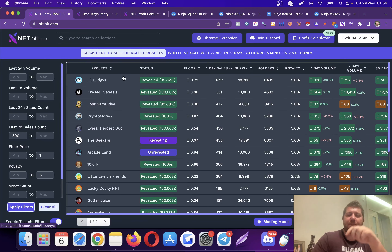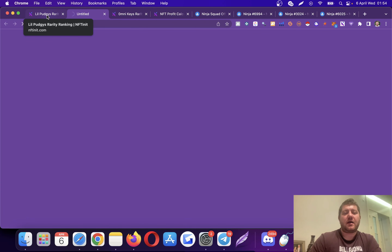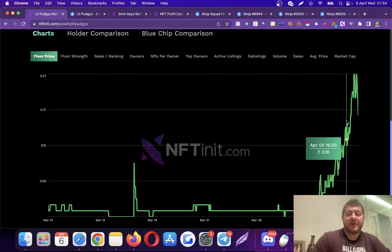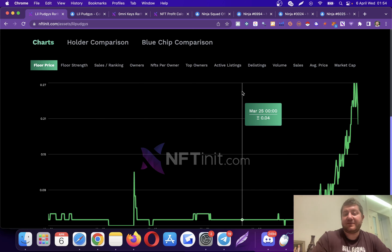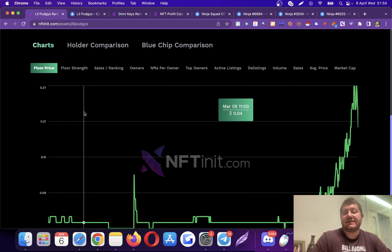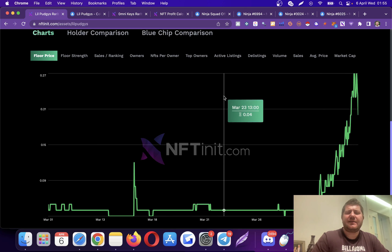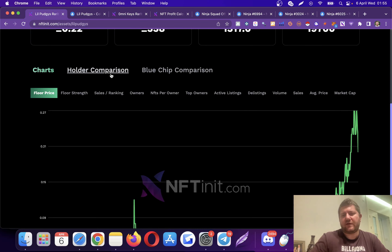Let's go to Little Pudgies and click on the analysis part — this is where the magic happens. The floor price is 0.22 ETH. You can see they have been pumping a lot — our filters actually surfaced a collection that is about to pump or has been pumping. Here you can see the historical floor price — this is also 100 percent free, at least for now. You can see if the collection is trending right now, has already trended, or is falling. The Pudgy Penguin collection has been pumping, so it may have affected this one.